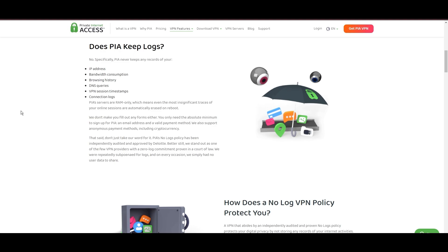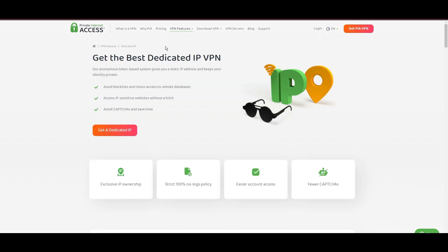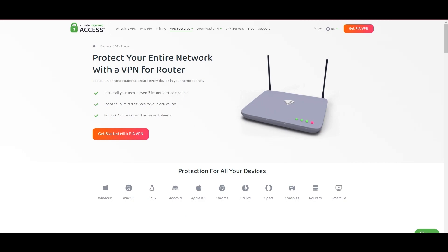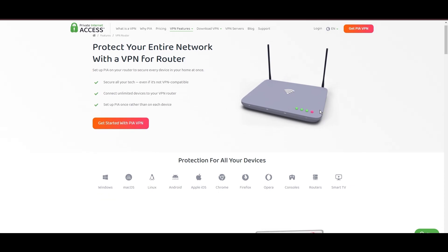Yet no service is without its challenges. PIA's US domicile has stirred privacy concerns despite its staunch no-logs policy. The reliability of customer support has been questioned, and the lack of servers optimized specifically for gaming might give pause to some. Additionally, the potential for game interruptions due to frequent server maintenance is a notable consideration. Personal tests from bustling US cities to far-flung international destinations have consistently shown PIA to deliver low ping rates and uninterrupted gaming sessions, with the WireGuard protocol emerging as the top recommendation for Black Squad, thanks to its optimal speed and stability.